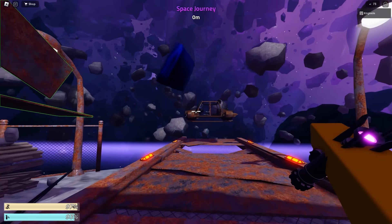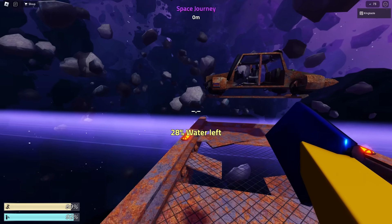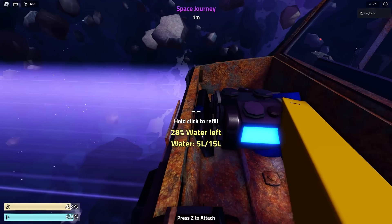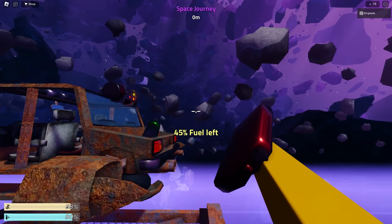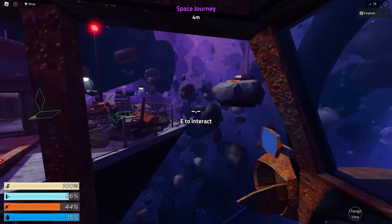This will definitely allow us to kill them a lot faster. This is actually looking pretty cool. Let's go ahead and attach this to the roof of our car so we have easy access to it. Now let's go ahead and fuel up our radiator with these water tanks, and then let's also make sure that we fuel up our engine as well. We now went ahead and fueled up our engine, so let's place that right there. Now let's go ahead and start our travel.